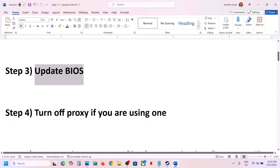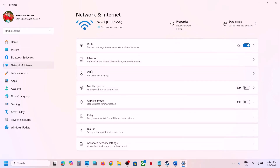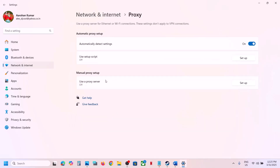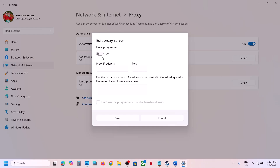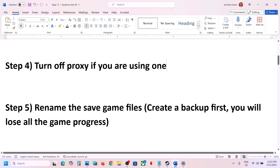The next step is to turn off your proxy if you are using one. In Windows 11, go to Network and Internet, then click on Proxy. If you are using any proxy, make sure you turn it off, then launch the game and check.